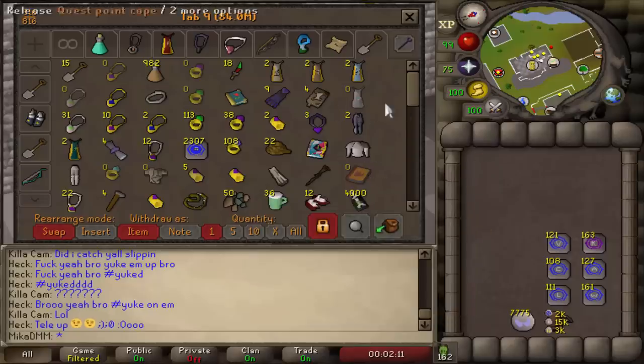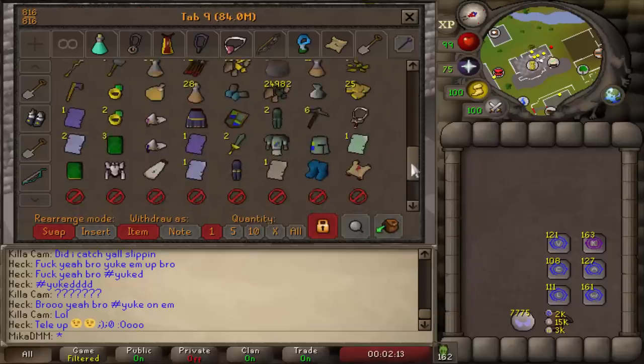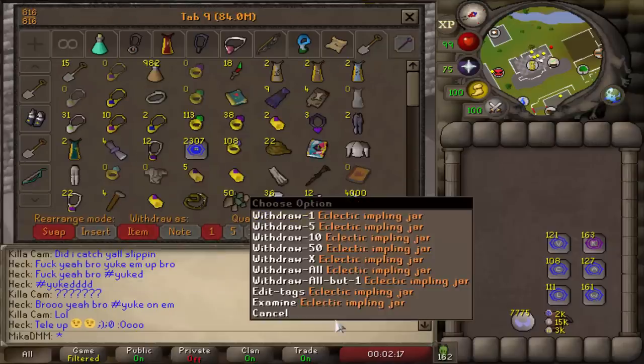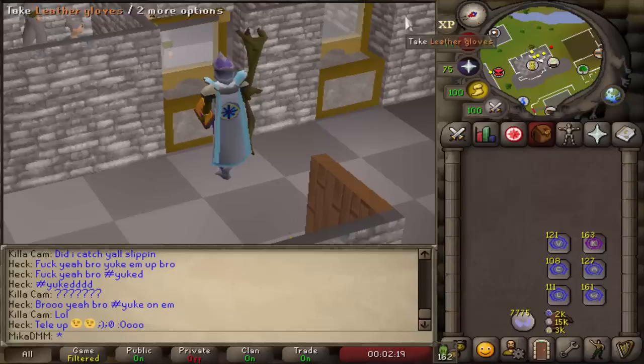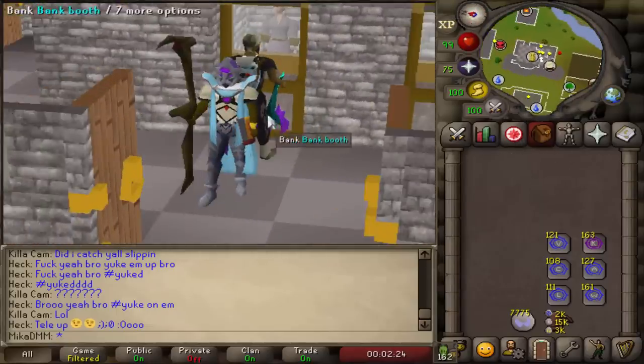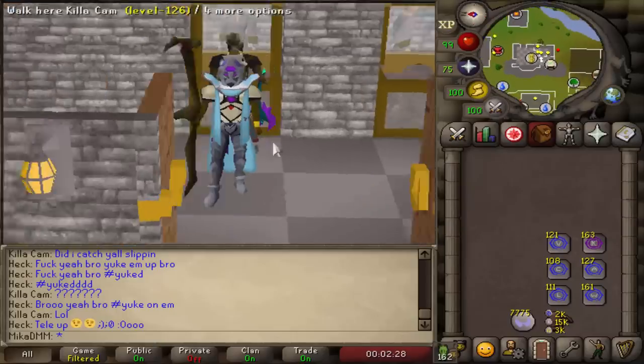We're starting with 4k eclectics. I ended up getting pretty decent loot in my last video if you haven't seen it yet. But anyways, 4k eclectics to start off with - I'm gonna be opening the clues, completing the clues as fast as possible, and at the very end of an hour we're gonna be opening all the caskets. So honestly it should be a lot of fun. Let's see how it goes.